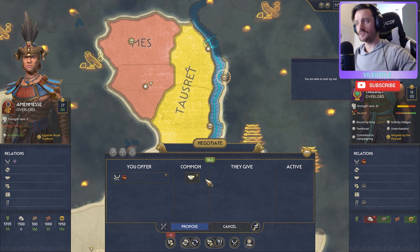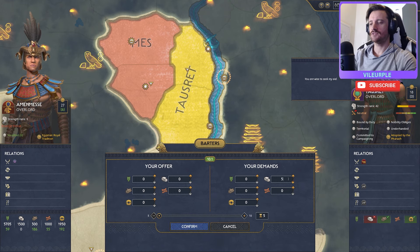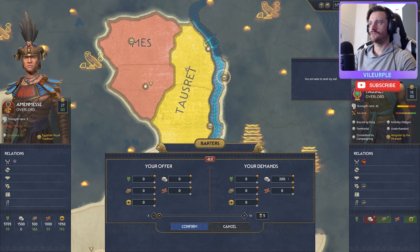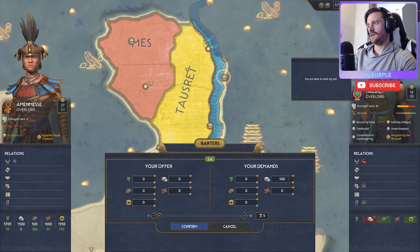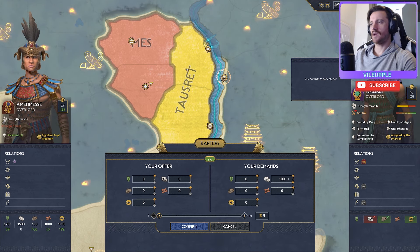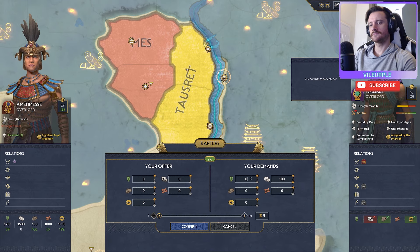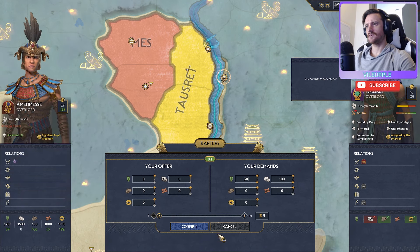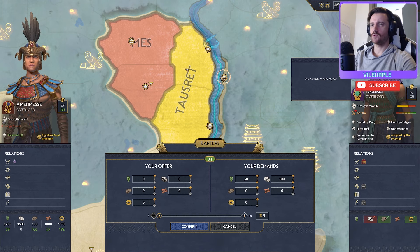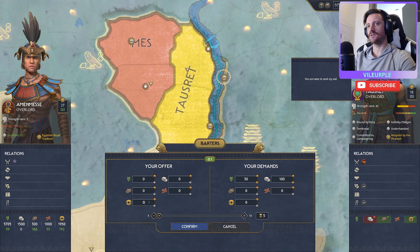I'll open negotiations with House Red and get a non-aggression pact — I'll also join war against Amin-Mess for plus 10 standing. Let's balance the deal: they don't need stone but I need some, especially early game where it's really important. Open a barter agreement and ask for maybe 500 stone. They don't have as much as I thought — about 100 to 120. We do have bronze coming in which is good, but we need a little bit of food too.